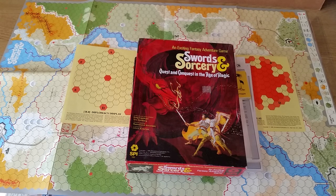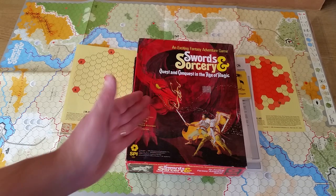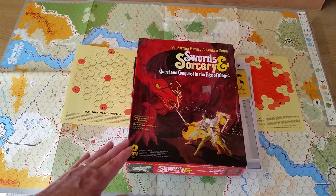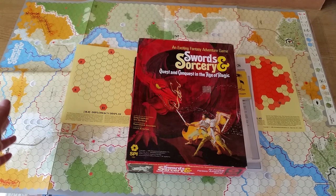Hi, Blastpop here. Today I'm looking at Swords and Sorcery by SPI, published in 1978. The game designers are Greg Kostikian and Eric Goldberg. This is a fantasy-based game, as you can see on the cover. This art illustration was designed by John Butterfield, also a famous game designer in the wargame realm.